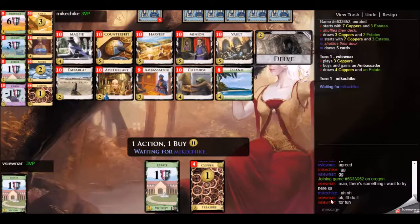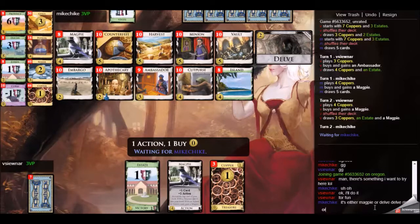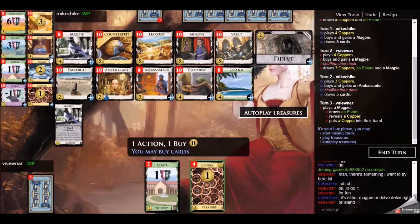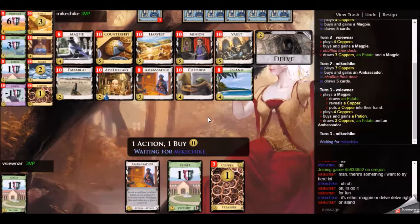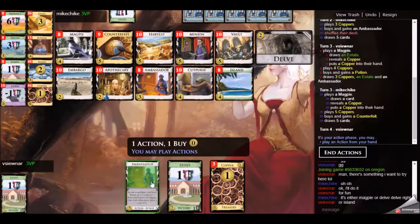The interaction I was going after was Apothecary into Magpie. The Apothecary would reveal the top 4 cards on my deck and hopefully I could set up Magpies to do work after that. My opponent and I opened the same way, actually — Magpie and Ambassador. The reason I go for the Ambassador is because I don't want to get flooded with Estates. The Apothecary does not like Estates at all, so I'm trying to get the Estates out of my deck as much as possible.